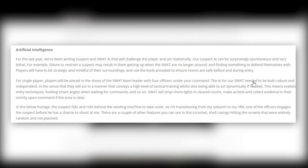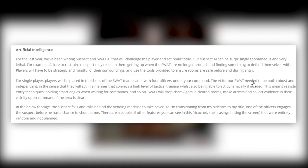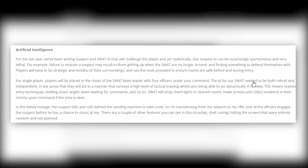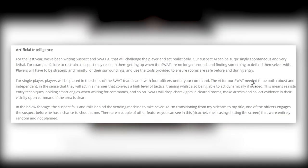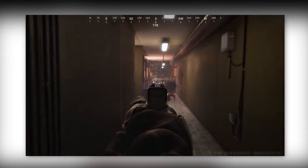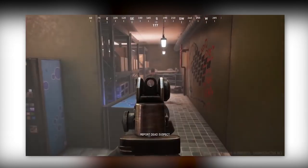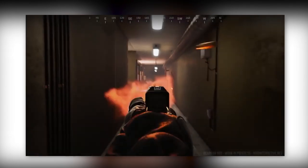In the footage shown, the suspect falls and rolls behind a vending machine to take cover. As the player is transitioning from sidearm to rifle, one of the officers engages the suspect before he has a chance to shoot. You can see ricochet effects hitting the screen that were entirely random and not planned. When you zoom in you can actually see him rolling — that's really nice.